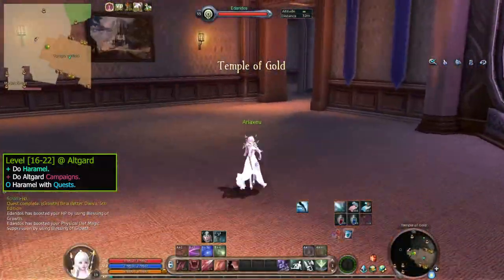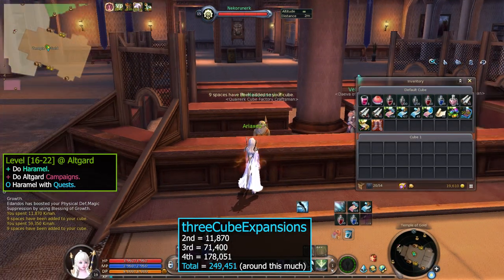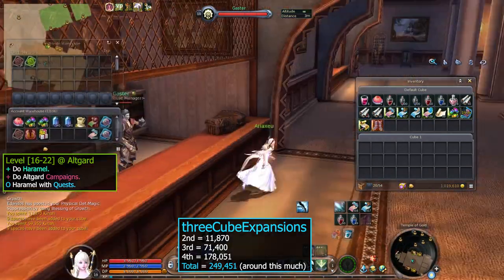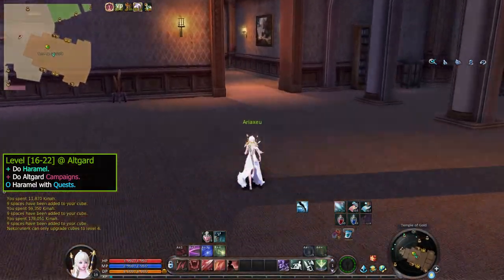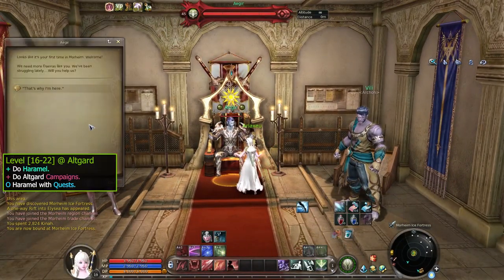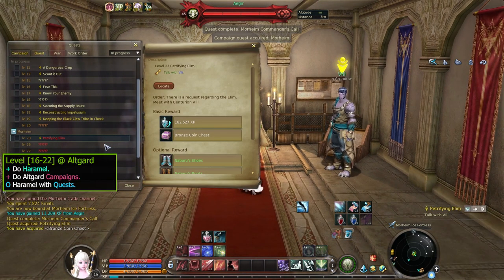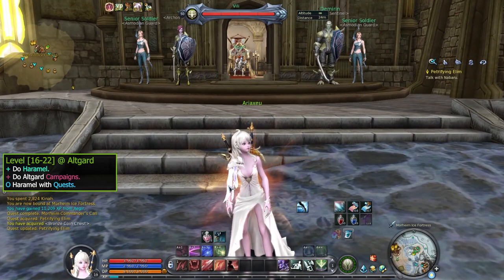You can go to the Temple of Gold in Pandemonium — this is where the warehouse and workers are. Find an NPC called Necoronarch in the middle. You can expand your cube 3 times with some Kinah. If you don't have that much Kinah, you can always do this later. Be sure to reach level 22 before doing Moorheim quests, because there aren't many quests available in Moorheim before that. You can finish the Altgard main questline or keep doing Haramel to get to level 22.